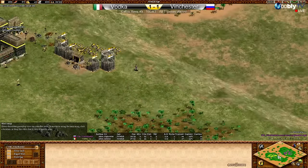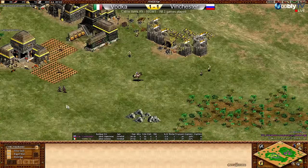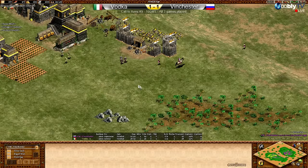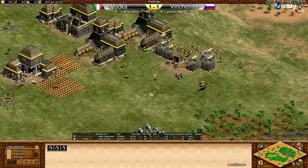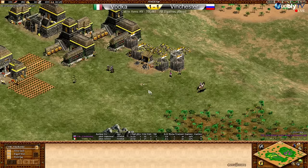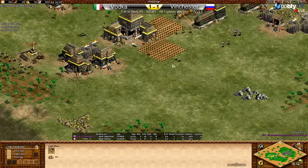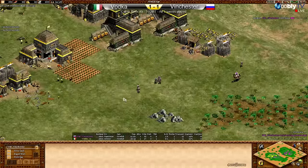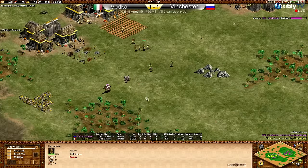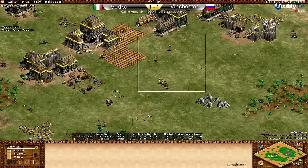We're going to see some aggression on the front. Those gold miners are walled in but we'll see how they deal with the men-at-arms. Barracks in defense for Vodka. He obviously scouted both the drush and the archers that will follow. Vodka is up to feudal age now. Those men-at-arms come in and find the gold is palisaded up. Archery range going down with three villagers building it. The men-at-arms are a bit beefy for one eagle warrior so Vodka retreats, but he has palisaded a nice safe area.